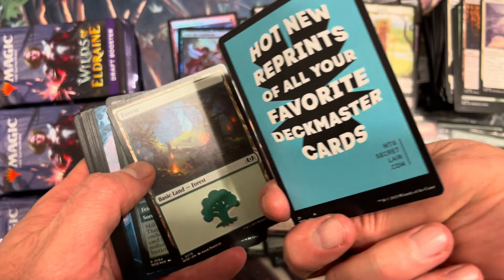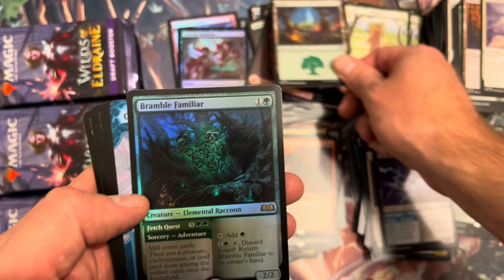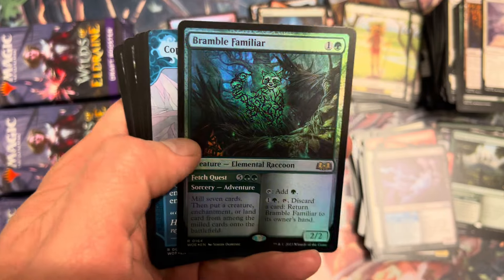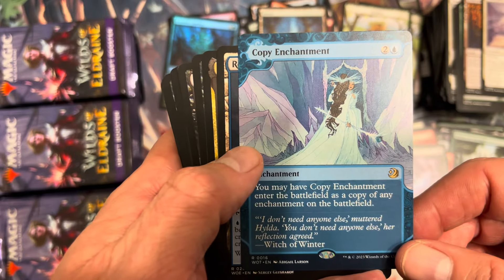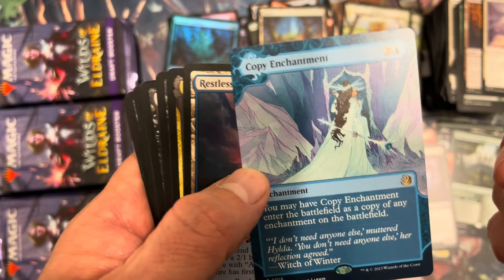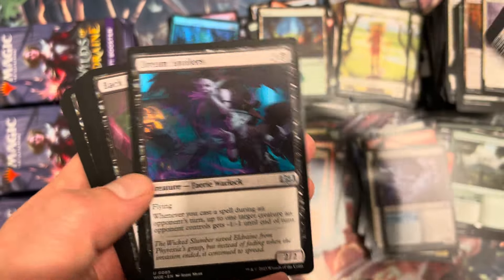So many Human tokens — what's on the back? Hot new reprints — Secret Lair Deck Master? What the heck is that? Forest, Bramble Familiar — a little foil rare, not necessarily the foil rare you want to see. Would have been nice to see Agatha's Cauldron, Beseech the Queen, or Questing Druid in that slot. Foil Copy Enchantment — you may have it be a copy of any enchantment on the battlefield. A little awkward that it's in blue.